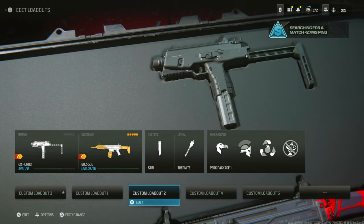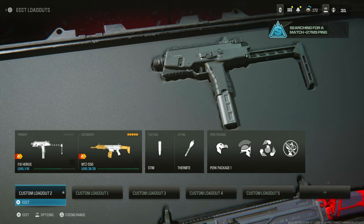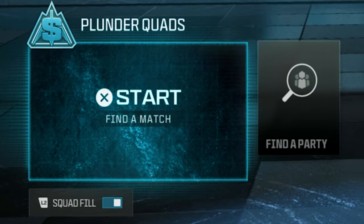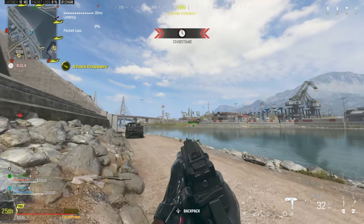Equip the weapon that you want to level up. As you can see, I'm doing the FJX Horus — it's currently level one and I've equipped it as my primary weapon in my favorite loadout. Once you've done that, make sure squad fill is still on, then start a match.